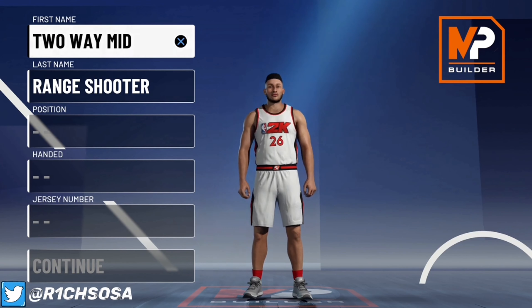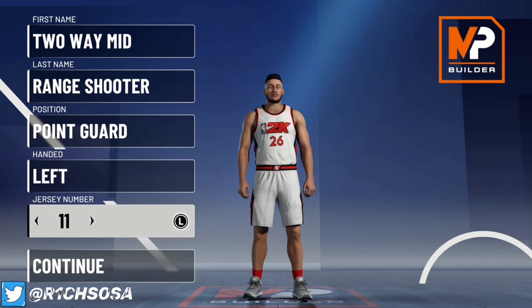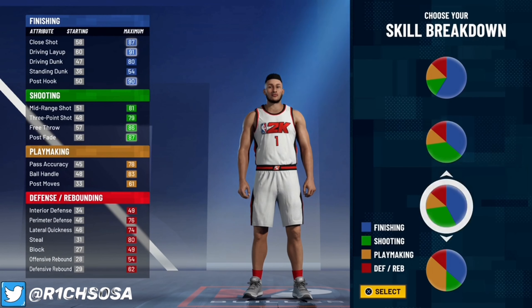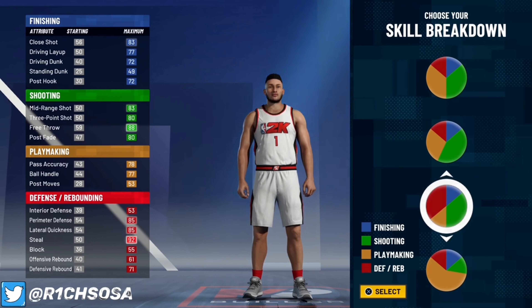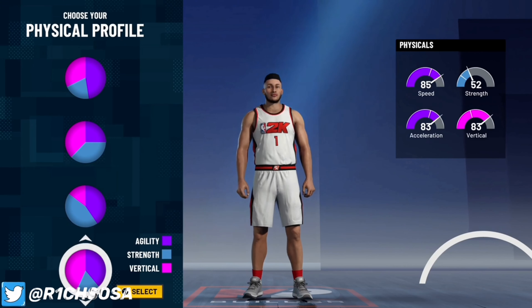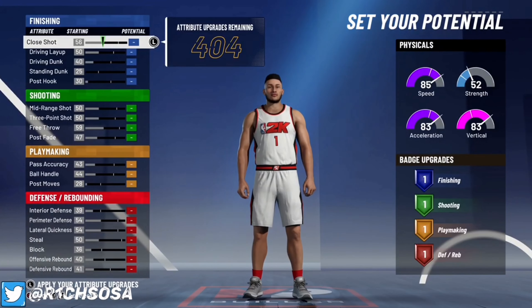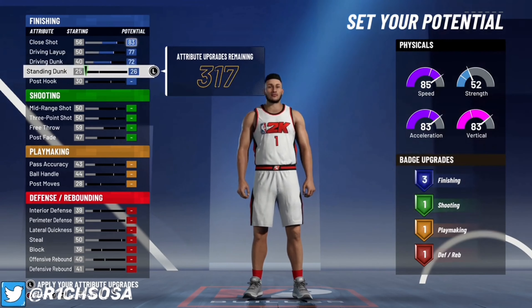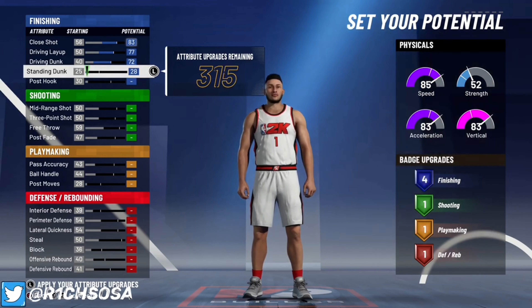Put this one under the point guard position. For the pie chart, we're going with the one split right down the middle between defense and shooting — easily one of my favorite pie charts. For the physical profile, I'm picking the one with 85 speed, 83 acceleration, and an 83 vertical. Vertical is a huge factor in every build and I stick to that.